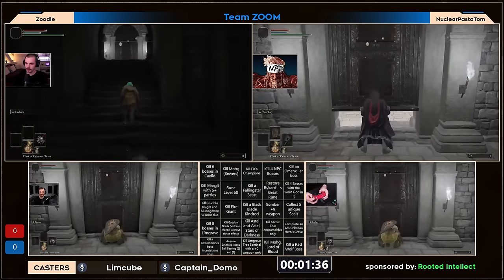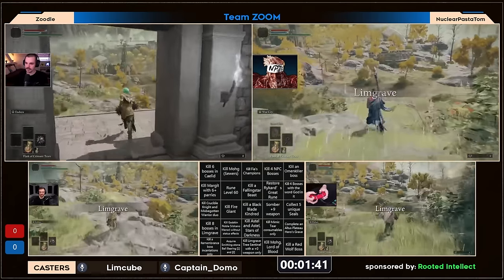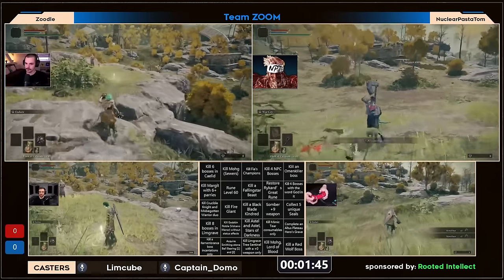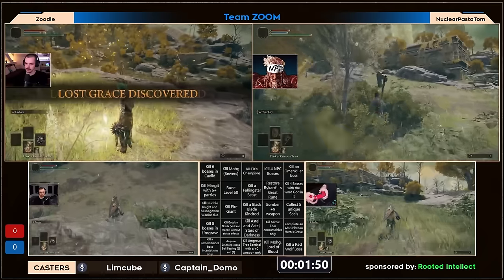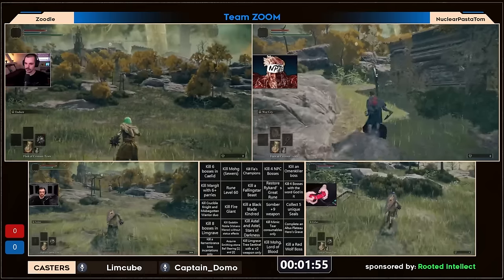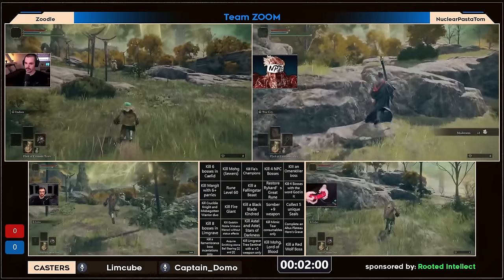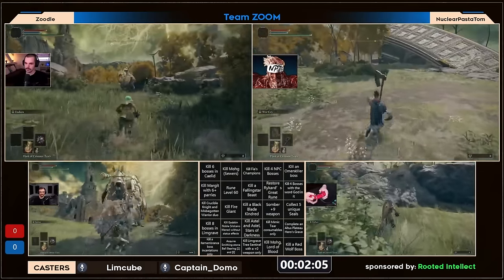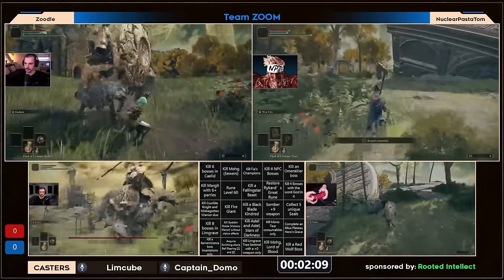The X doesn't apply to star fists or fist weapons because you can still two-hand them. So even if you don't have the strength requirement to wield star fists, if you just two-hand them you technically always can — which is the only odd one out for NPT in this case. He might just be going for it because of the stat line and is immediately making his way to the south Agheel Lake grace. Zoodle and bushy here are going to be racing tree sentinel.